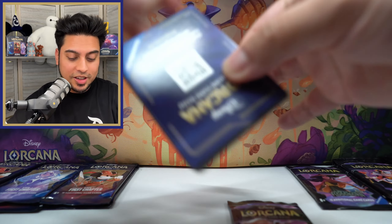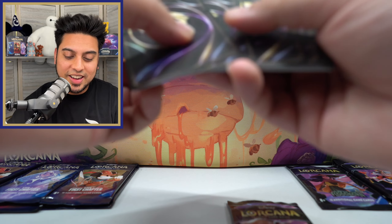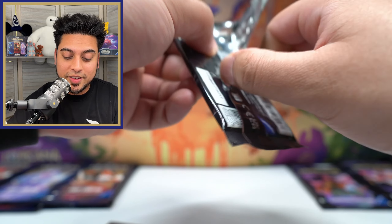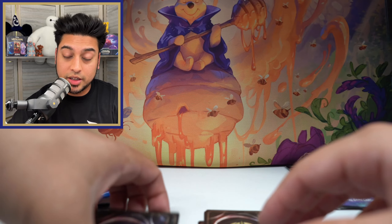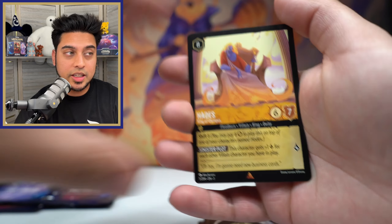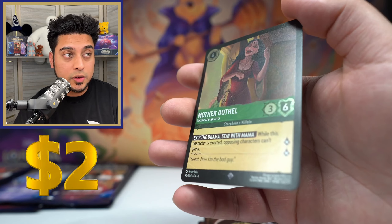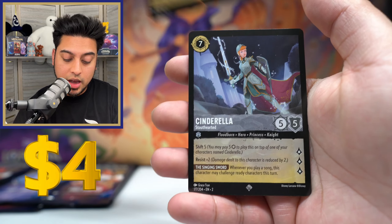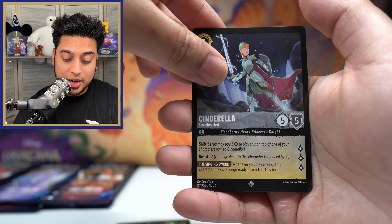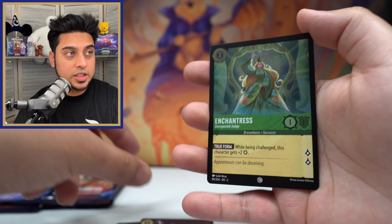Round seventeen: Rise really needs a win here and can't let it get to ten to seven. First Chapter gets Hades Tick-Tock the Burning One and Mother Got foil — actually pretty good. Rise gets Pack Tactics, Cinderella super rare — worth a decent amount — and Enchantress foil. Thanks to Cinderella, Rise keeps their hopes alive and takes round seventeen. Score is nine to eight.